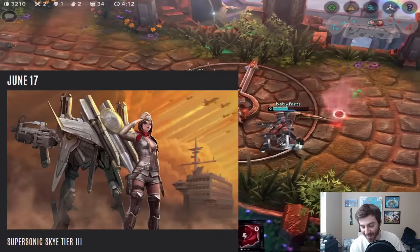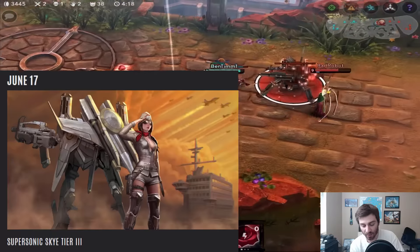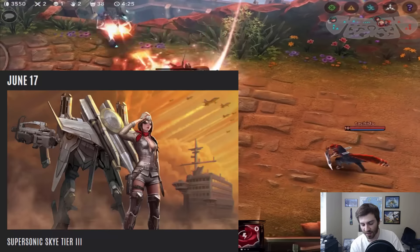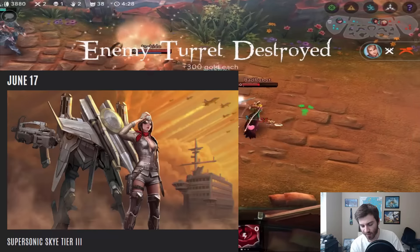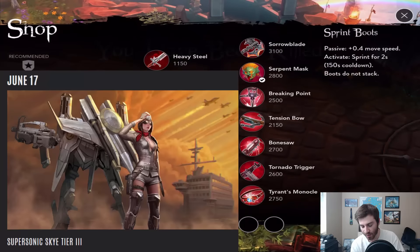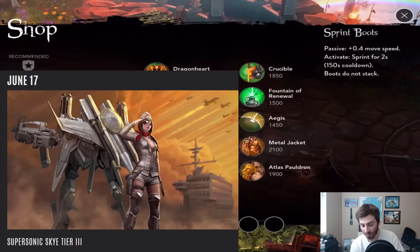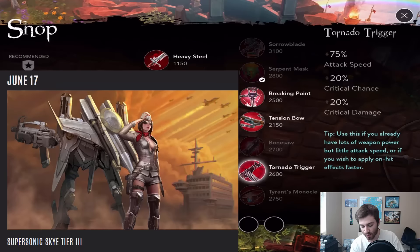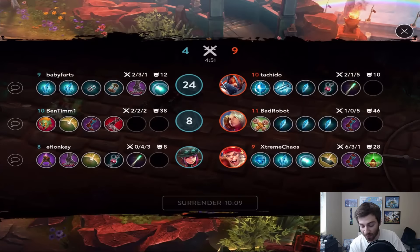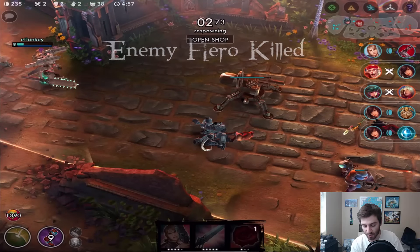The Supersonic Sky Tier 3 — this is just splash art so we can't really tell, but it looks better than the Tier 1 and Tier 2 skins. Actually, looking at all three of them, I think from the splash art I like Tier 2 the best for Sky. The Tier 3 does look sweet though, and hopefully it has some amazing particle effects. For the ultimate, barrage or series strike, they've got to do something cool with that — that's what I'm hoping for.